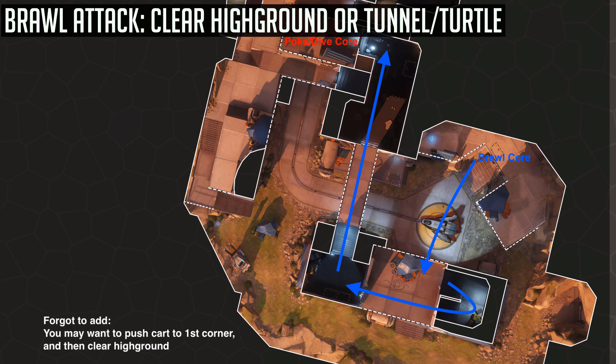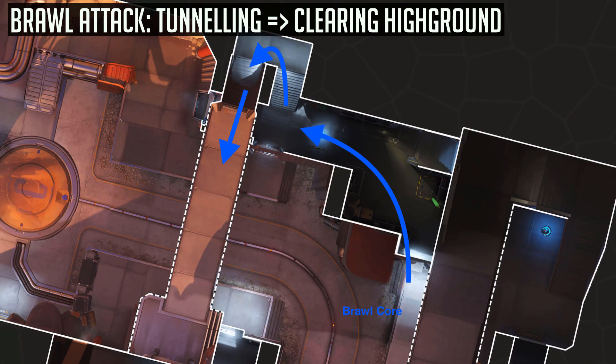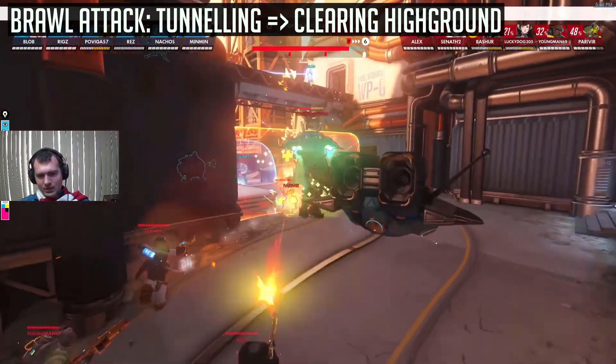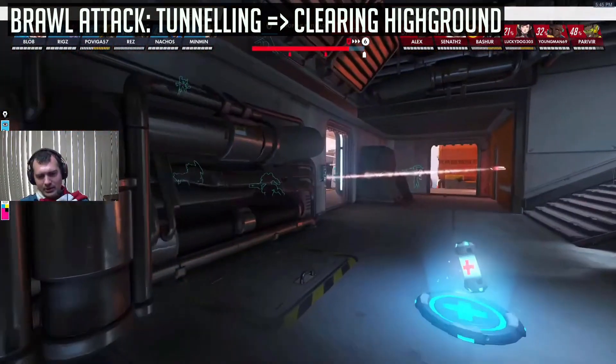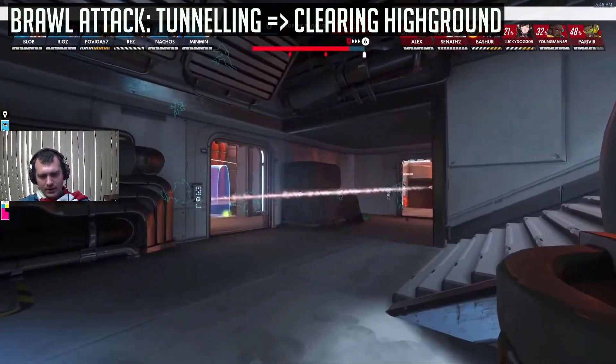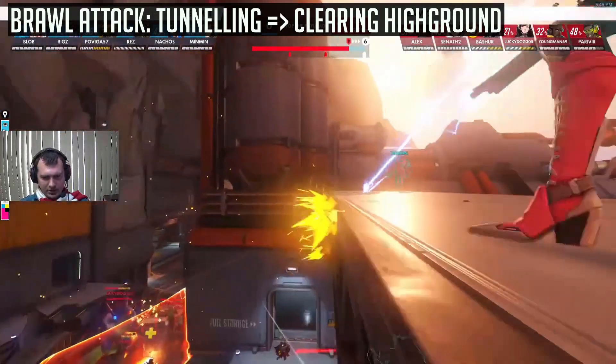One small thing to add for backline heroes such as Baptiste or McCree, especially against dive comps, would be to try and always have a defensive rotational option available — for instance, kiting off high ground. With brawl on attack, it's either you clear high ground or tunnel underneath. Clearing high ground really has only one route as shown on screen. Make sure that when your team is rotating in open space, your D.Va and you rotate together. With brawl on attack, you'll likely have to do both clearing high ground and tunneling in enclosed spaces, as Stumpol shows — doing a rotation, pushing cart, recharging resources, then going back in, keeping the enemy guessing whether you're coming out to push cart or going upstairs to clear them as a group.